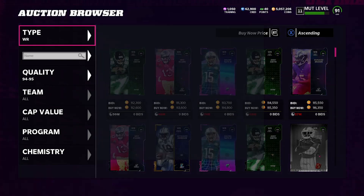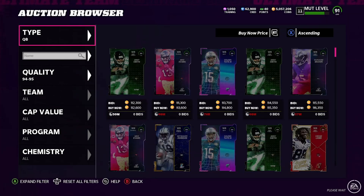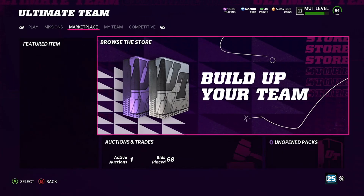If you pull a 94, these are already going for 112,000 coins. Training is even going up right now so these cards might actually shoot up a bit. So if you've got training it may be worth it to pull some, but if you don't have training, save your stack.